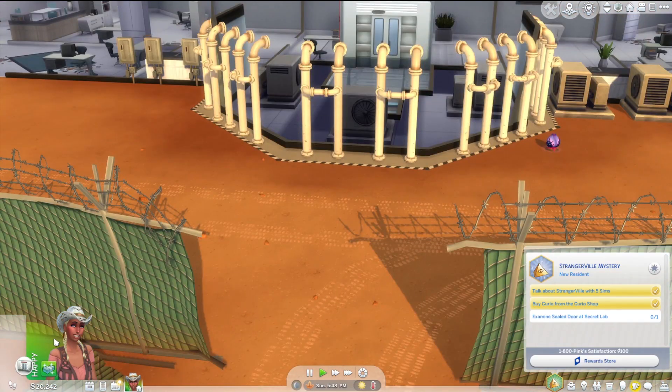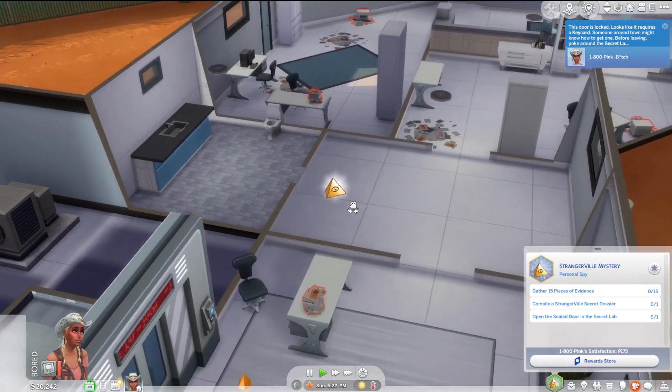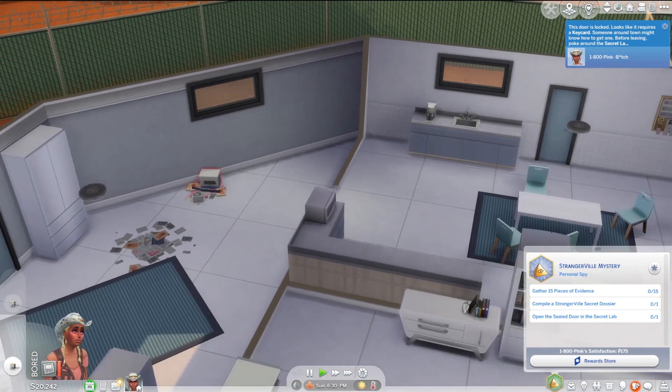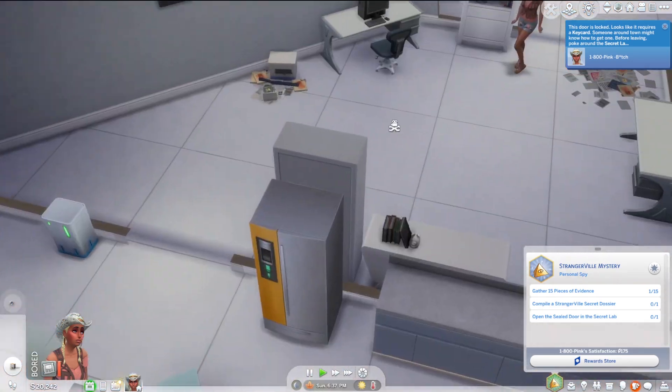Here we are. Let's go examine the door. Done. Now we gotta gather 15 pieces of evidence. We'll do it here and on the computer — but I need hacking skill. Okay fine. Compile a Strangerville secret dossier and open the seal door to the secret lab.